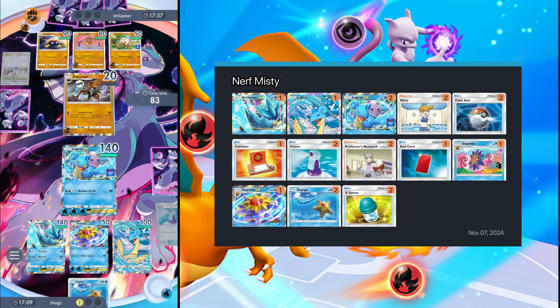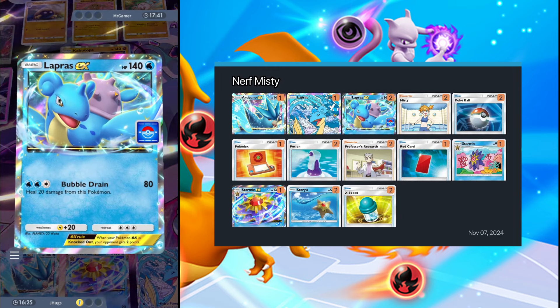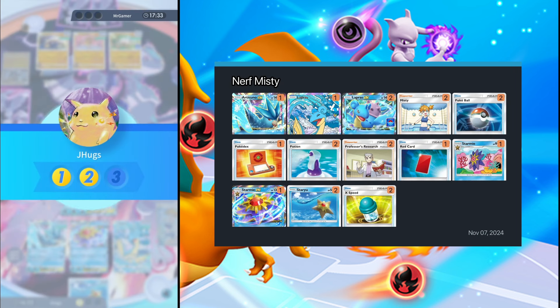He's got Giovanni — the special one too! He heals to 80, but I do 80 damage, so we're good. We drew Misty, so let's Misty onto Articuno before placing energy. One energy — fine. I'll give Articuno that energy so it can Ice Wing. Then Bubble Drain on Kabutops to kill it and heal Lapras EX 20. We're looking good.